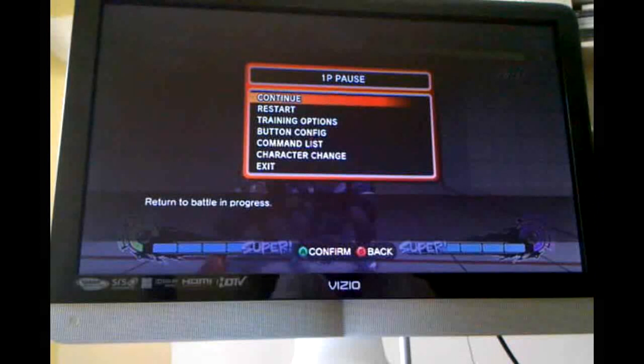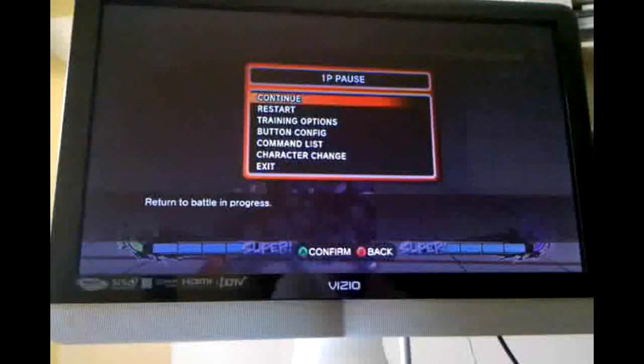Something else that's nice about the DDT is that you can hold it — you can delay it for a little while. That's nice because it makes it a little bit easier to time some meaty DDTs, because you can pretty much eyeball when the opponent is about to get up and then let go. Unfortunately, it makes it a little bit easier for your opponent to see what's going on and respond accordingly. But it's still a nice little trick.